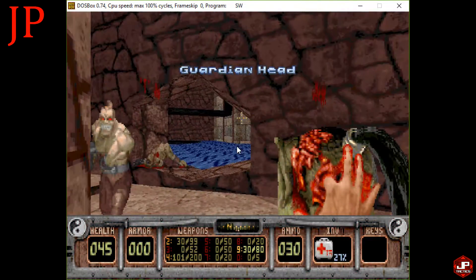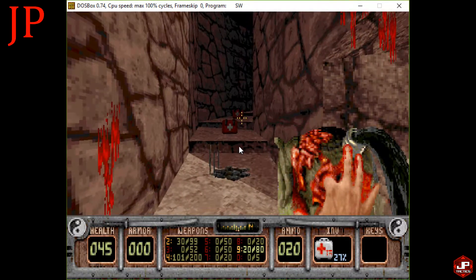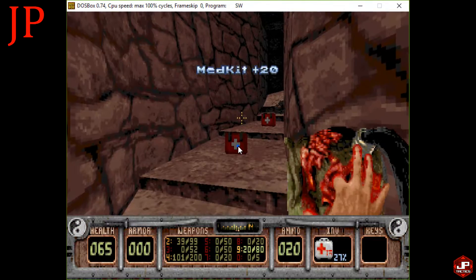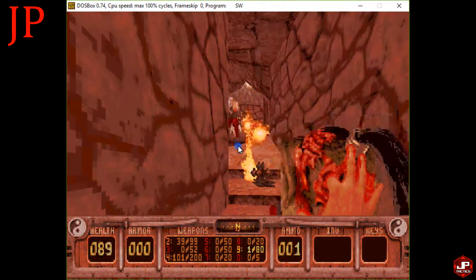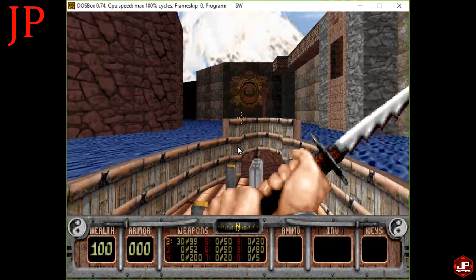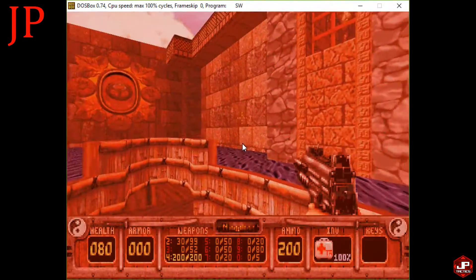Guardian head — oh it shoots fire! Did you get your fingers stuck in the back of its skull shooting fire out of it? So left click is shoot, right click is — oh, walk. I like this a lot better than the uzi. So now we know how to play.